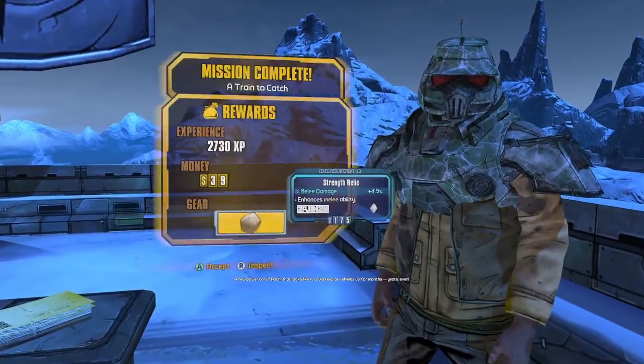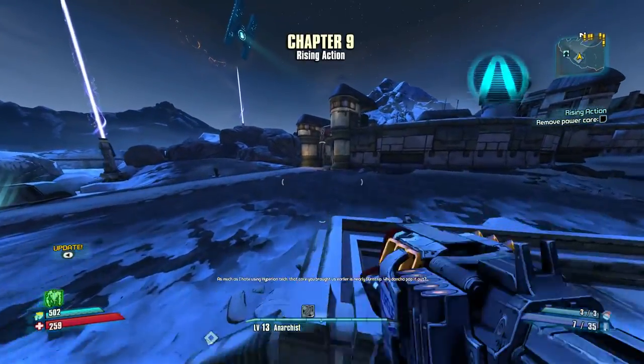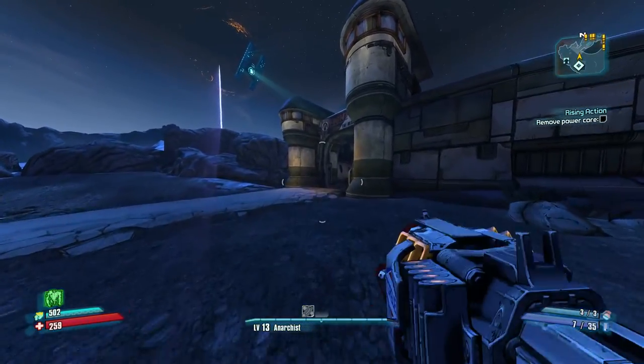So we're going to start that now. You just turn it in, leave the power core there. Run back to the bounty board inside Sanctuary and the Good, the Bad, the Mordecai questline will be active.